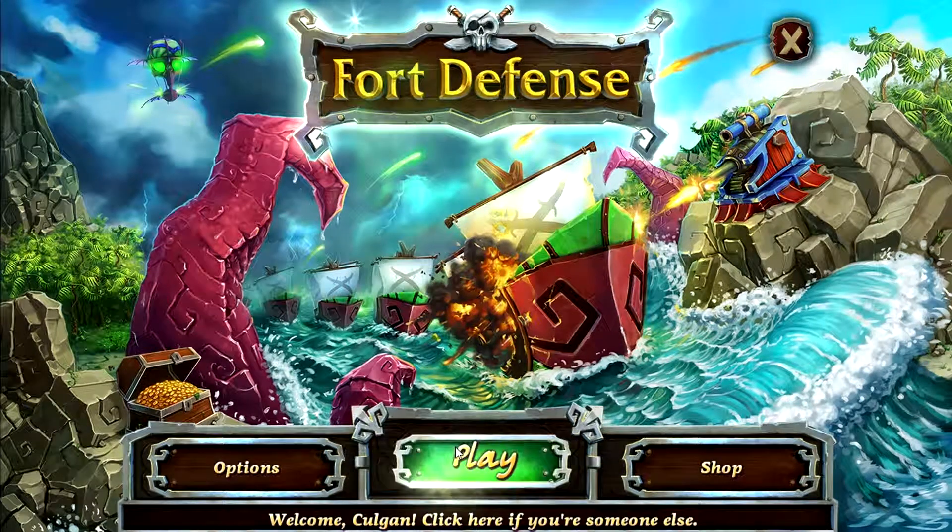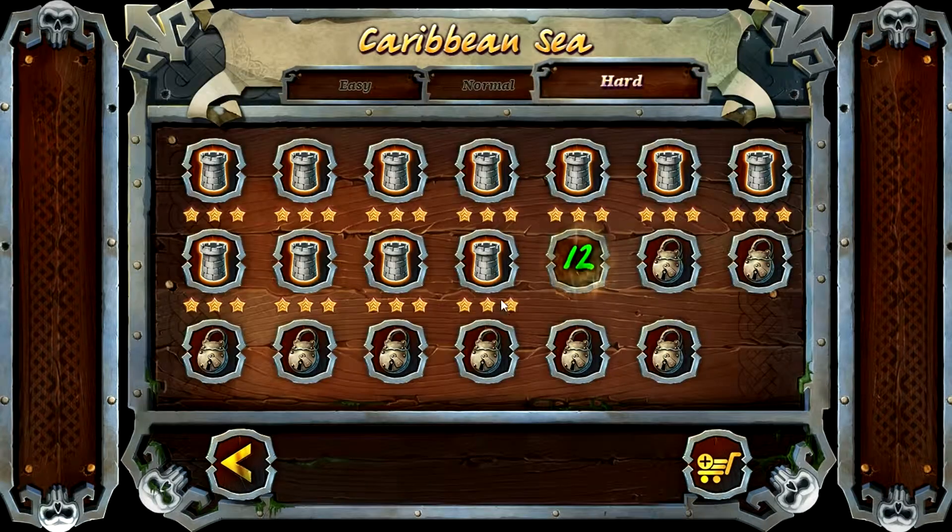How's it going guys, Colgan here with Fork Defense. We're on Caribbean Sea, level 11, hard mode.